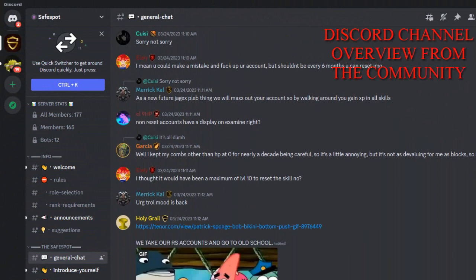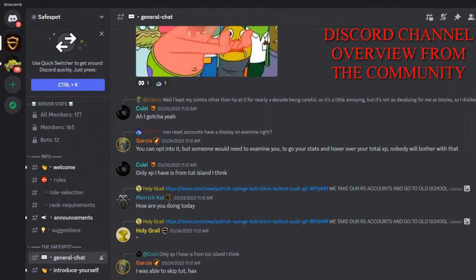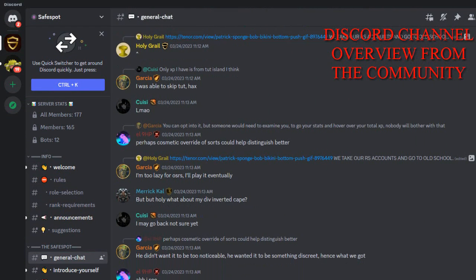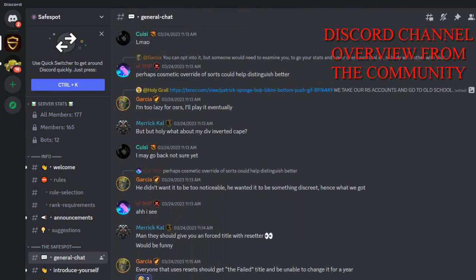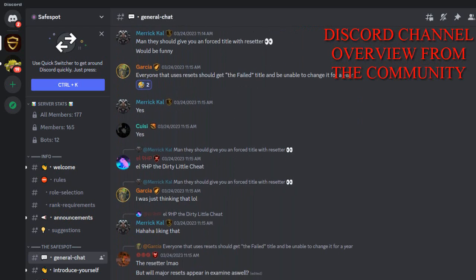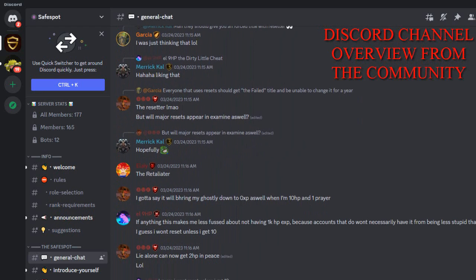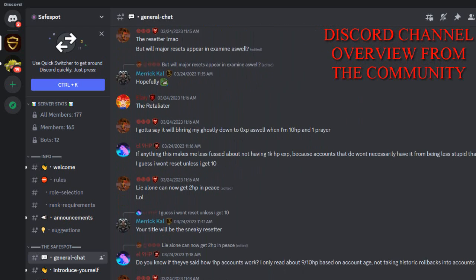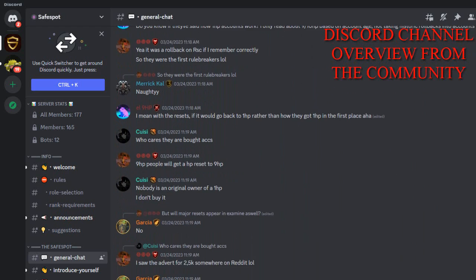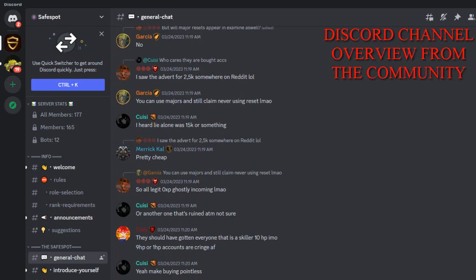Speaking of which, Mod Stu presented the idea to the combat devs, and after about a half a year, he returned to the Discord to announce to us that the update had been approved, but was instantly met with skillers expressing mostly negative feedback of concerns, which prompted Mod Stu to reply saying 'I thought this was what you guys wanted.' So after talking with Holy Grail, who paid close attention to the concerns in the Discord, we came to some plausible conclusions as to why the majority of the same skiller peer community that assisted in formatting this update are now expressing mostly negative feedback towards it.